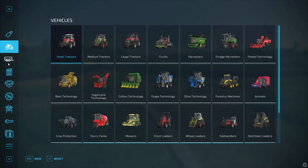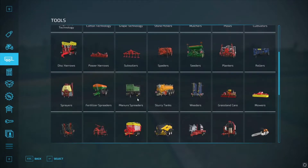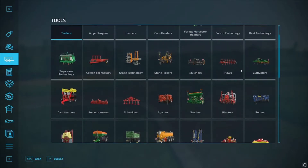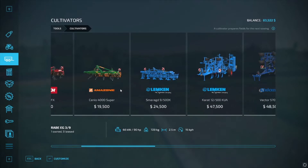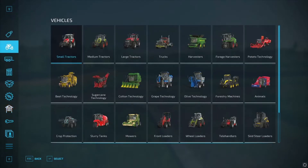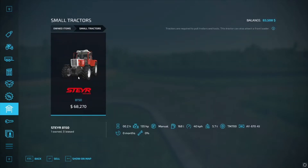We're going to look at cultivators for a moment and see if I can buy another one to run on the little tractor to do the bigger field. That would require 165 to 225 horsepower — I don't believe our little tractor has that. It's only 135 horsepower, yeah, a little small.